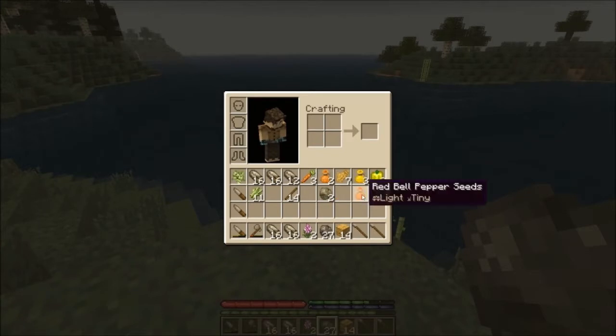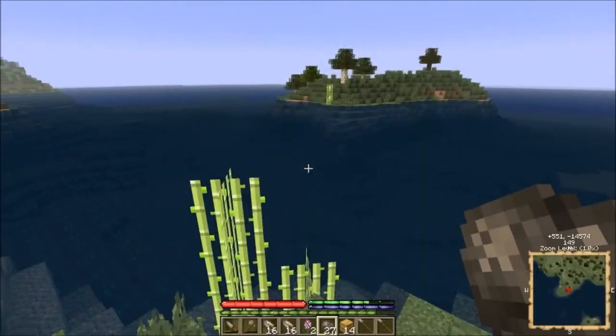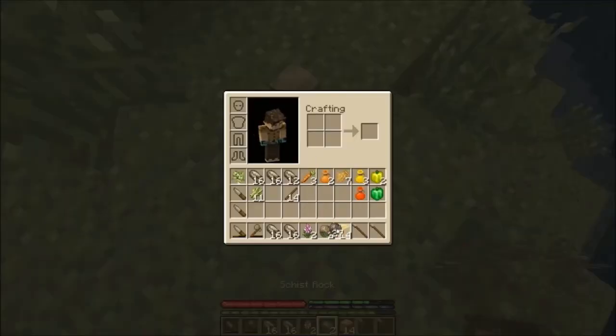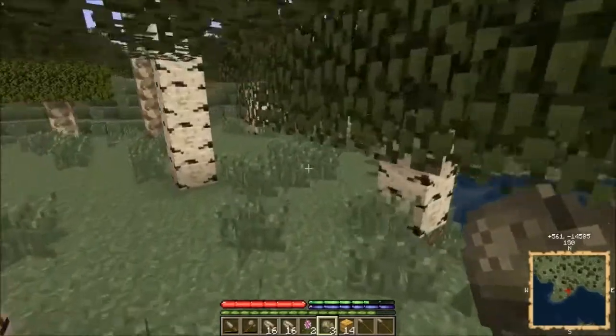Red bell peppers! I've got yellow, I've got carrots — I have a nice little smorgasbord. Wait, I am going to run out of land. Let's go this way and see if I'm still in schist-land — yep, schist-land.